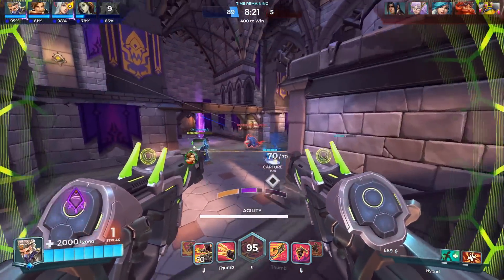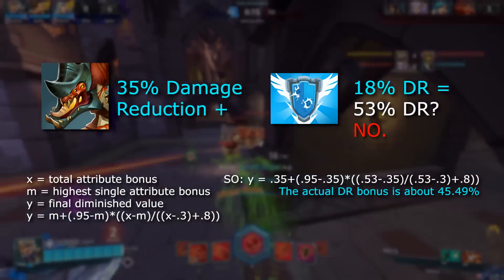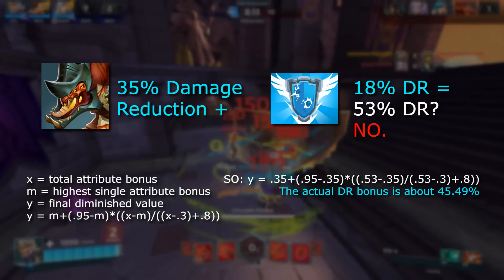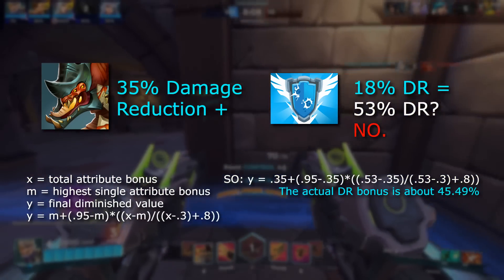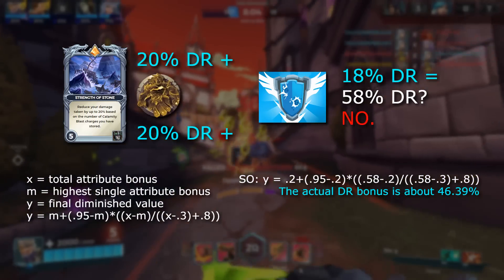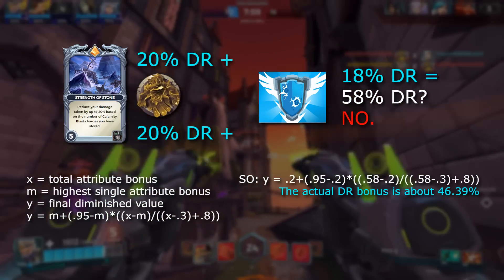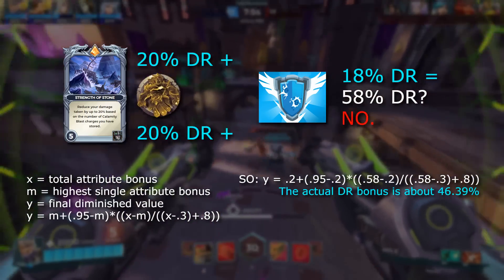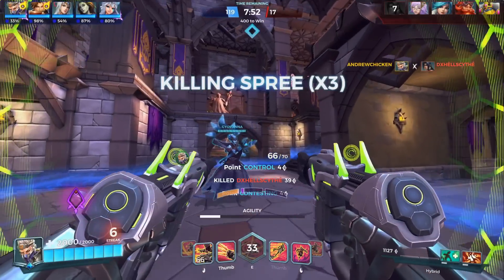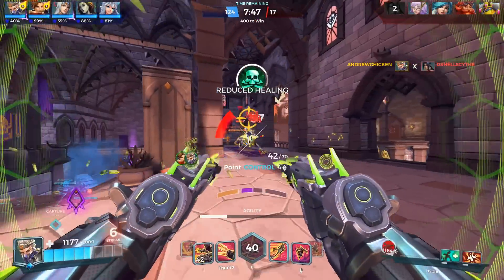Another great example is damage reduction. Yagoroth has a passive 35% damage reduction when she's in planted form. If she were to buy Haven 3 on top of that, she would only be receiving a further 10% damage reduction buff instead of the full 18% extra, all thanks to Diminishing Returns. Or if you're playing Terminus with Undying, Strength of Stone, and Haven 3, then instead of getting the 58% damage reduction as would be expected if damage reduction were purely additive, Terminus only gets around 46% damage reduction due to Diminishing Returns — a full 12% less than expected.